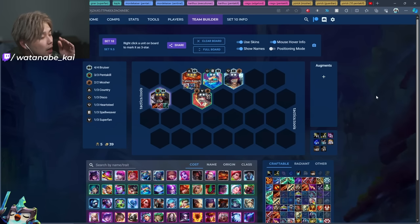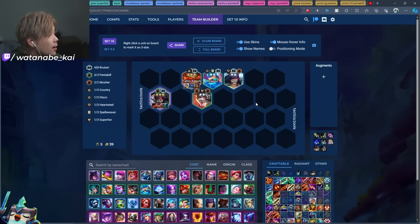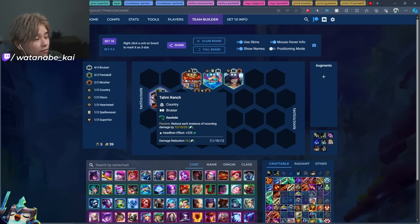Olaf's BIS is Guinsoo's, BT, and QSS — the exact same as Warwick BIS from Set 9 with Ravenous Hunter. Olaf basically loves to stack attack speed, gaining extra attack speed for every one percent missing health. His headliner effect gives 75 HP, 10 armor, and 10 MR at the time of recording. You also want to pick up Tahm Kench, who is a very strong one-cost tank.